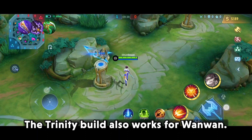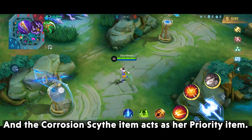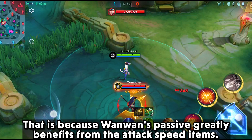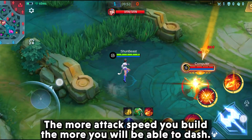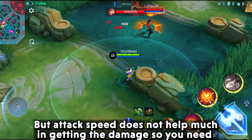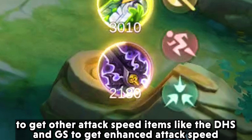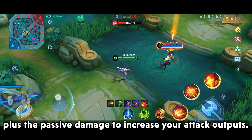The trinity build also works for Wanwan, and the Corrosion Scythe item acts as her priority item. That is because Wanwan's passive greatly benefits from attack speed items — the more attack speed you build, the more you will be able to dash. But attack speed alone doesn't help much with damage, so you need to get DHS and Golden Staff to gain enhanced attack speed plus passive damage to increase your attack output.